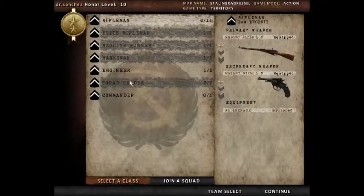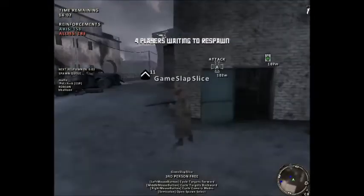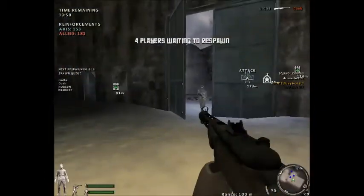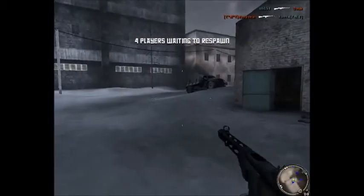This game also has tanks, which is cool. What's cooler is that when you drive the tanks, you can hardly see out of them because they've got those two little slots in the front for windows, which also adds to the authenticity. This game should be called Red Orchestra 2: Authenticity. That's a cool name.